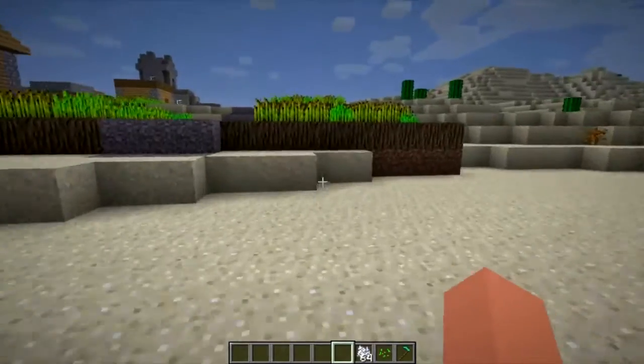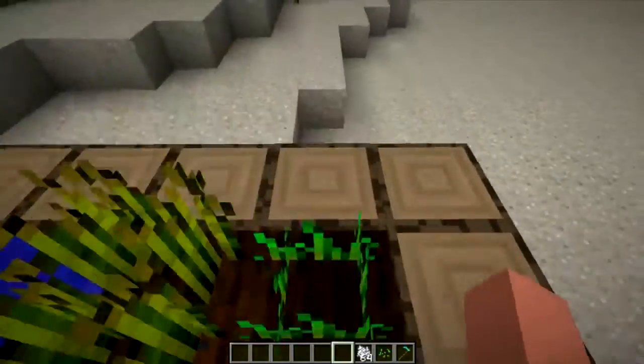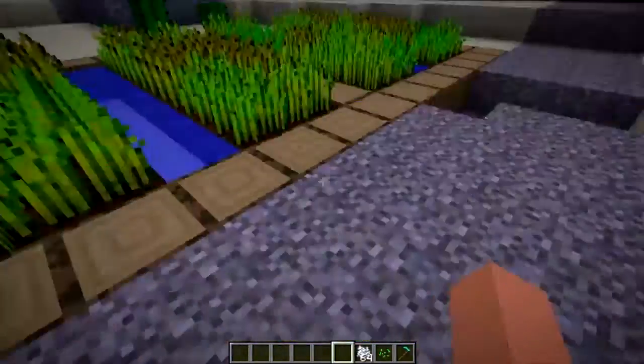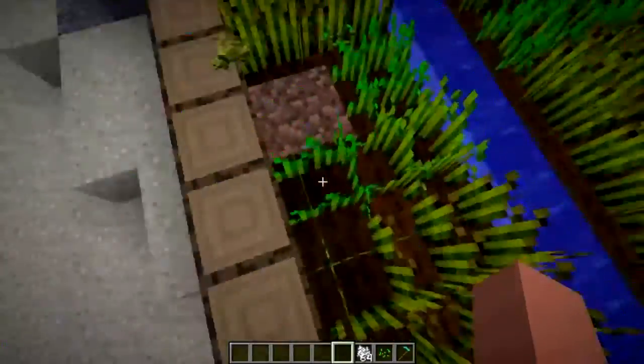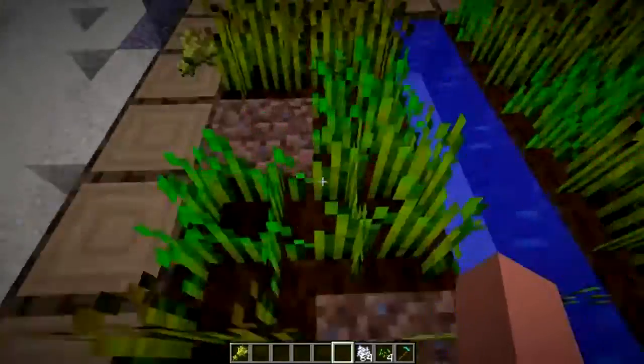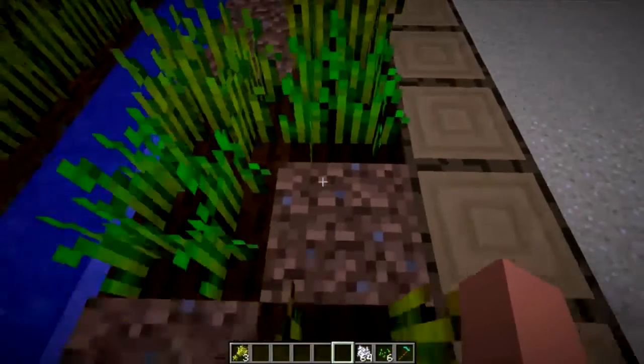We also have some updates with farmland. You can now walk on farmland without disturbing it. However, if you jump on it, it still breaks and disturbs the crops as normal. Whereas before you kind of had to shift-walk to avoid disturbing it.